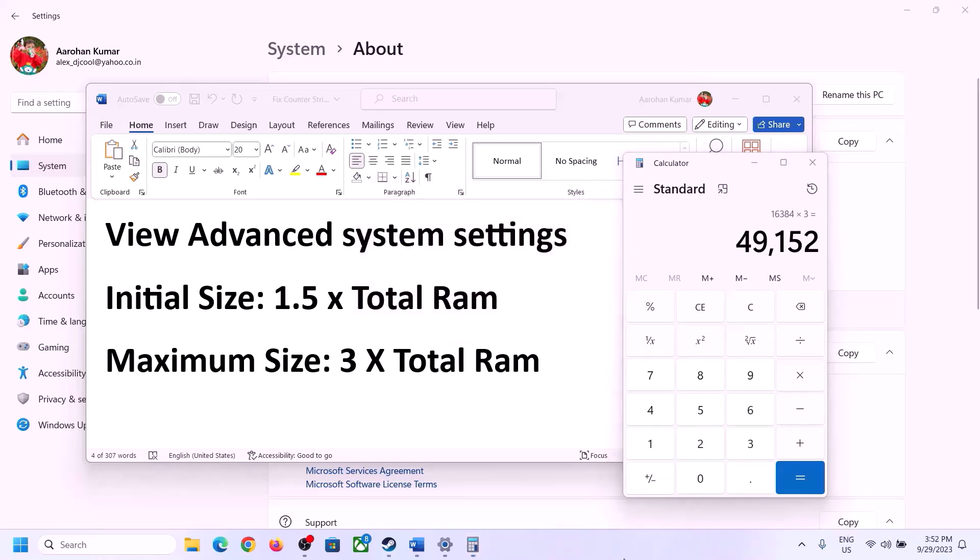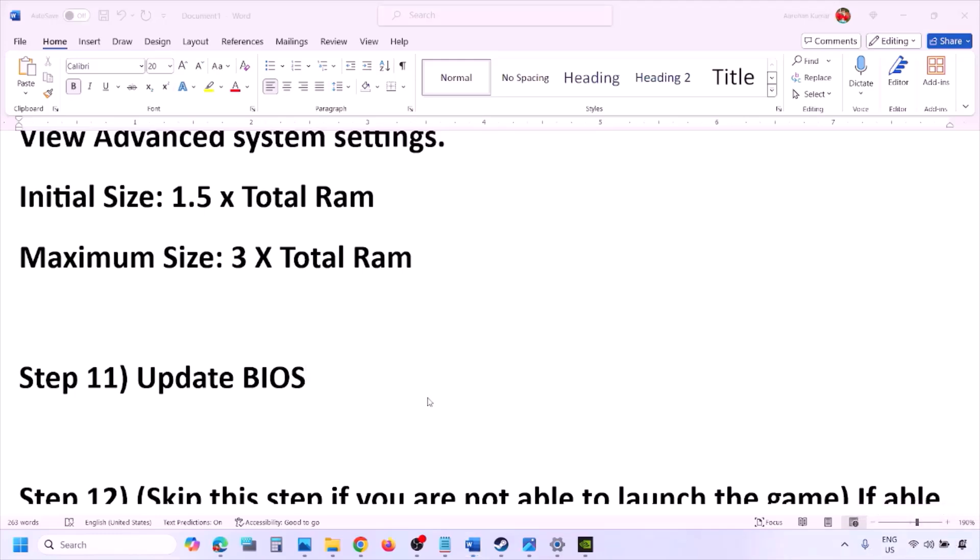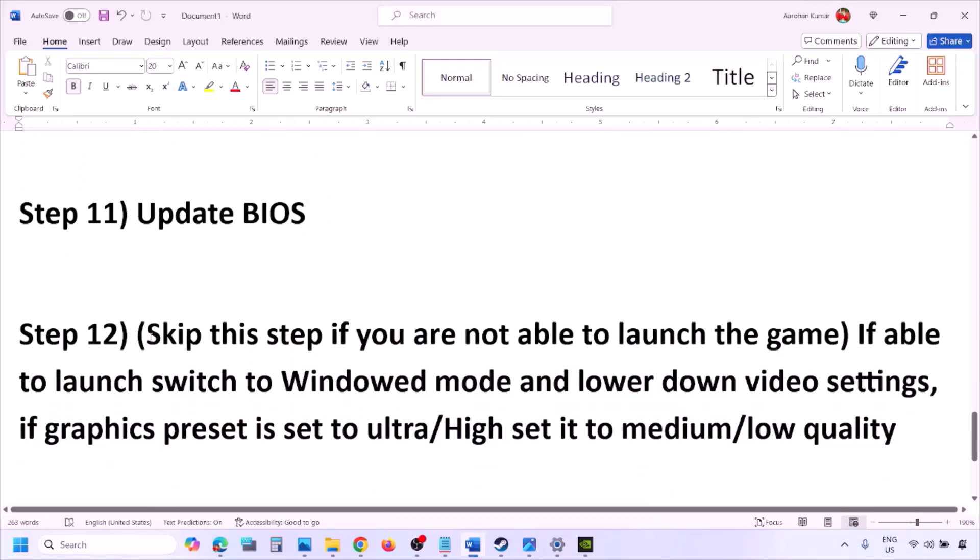The next step is to update the system BIOS. Go to your system manufacturer's website — Dell, Lenovo, etc. — select your model number, and find the latest BIOS update in the Software and Download page, then download and install it. For laptops, make sure the battery is above 10% and the AC adapter is connected before updating. Do not unplug the power cable during the BIOS update. After the update, log into the computer and launch the game.